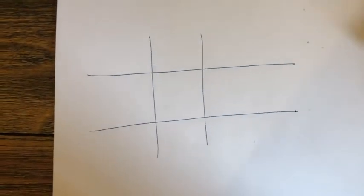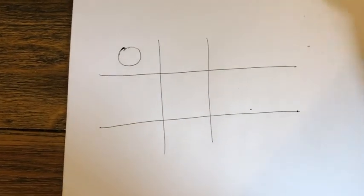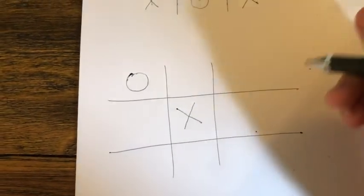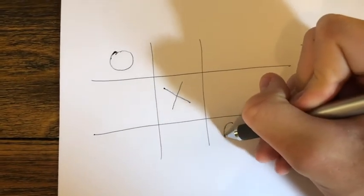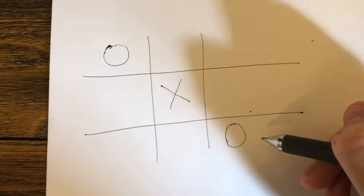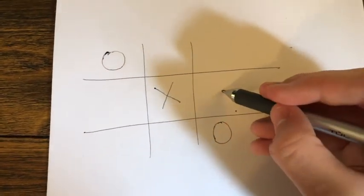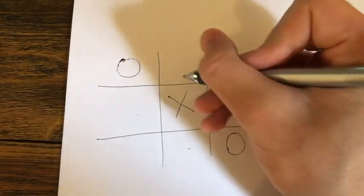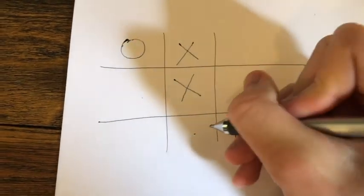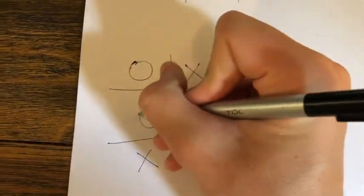What if you're going second? If they put their X in a corner first — which is the smartest thing to do — you will have to play to force a tie. If you play in the middle, it will end in a tie. A smart opponent will put their O in the opposite corner. You can force a tie by putting your X in one of the four sides. This causes a lot of back and forth, and the game ends in a tie.